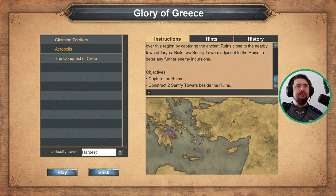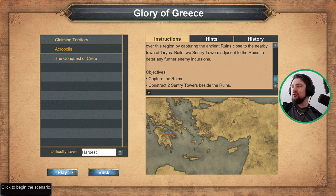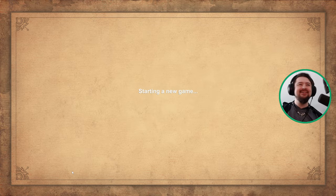Alrighty, welcome back folks to the second mission in the Glory of Greece campaign: Acropolis. The objectives are to capture the ruins and construct two sentry towers beside the ruins. However, there is a secret win condition which I shall be showcasing today. Let's begin.